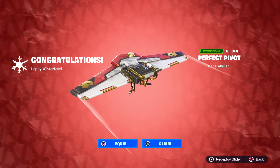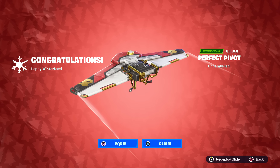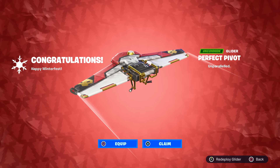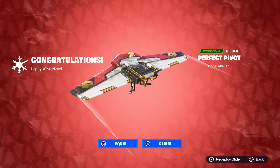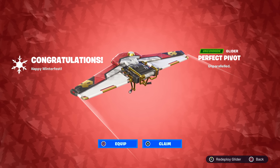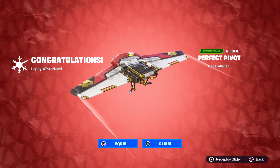Fast forward to today: here we are with the Perfect Pivot Glider, which is a variation of those two gliders, and look at the color — red and black, just like the Stealth Reflex skin. So what does this mean? There are a few possible scenarios. Number one: maybe the green Reflex skin is going to come back to the item shop — technically it can, since they accidentally released it there before, so it's not really exclusive anymore. Number two: maybe they're going to bring the Stealth Reflex skin back, though I doubt they'll just put it in the item shop since they already did that once and everyone got mad. Maybe it'll be another Nvidia collaboration.